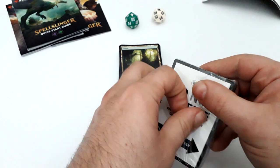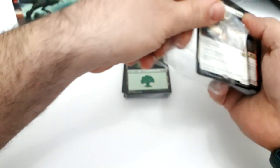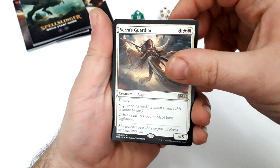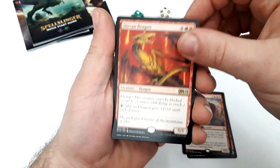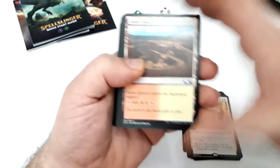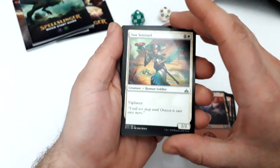Now let's check the other deck — the white-red one. This one starts with SSerra's Guardian, Demanding Dragon, Burning Sun's Avatar, Shivan Dragon, Shivan Dragon, City's Blessing — and Stone Quarry dual lands, four of them. Some basic lands of course — Mountains and Plains.